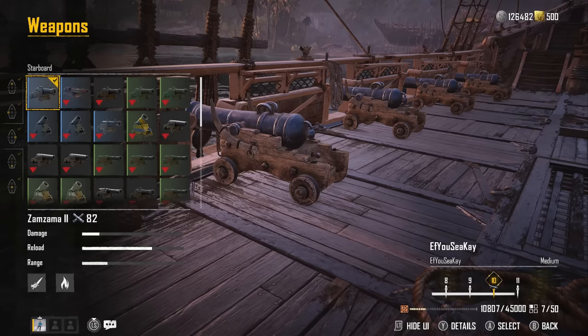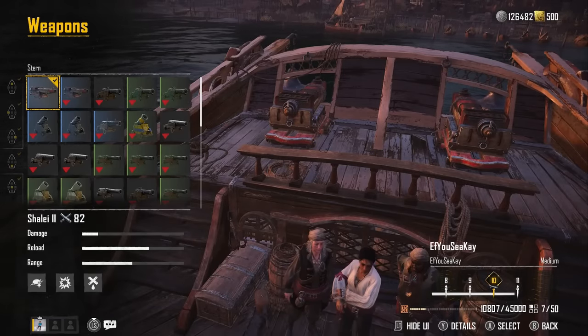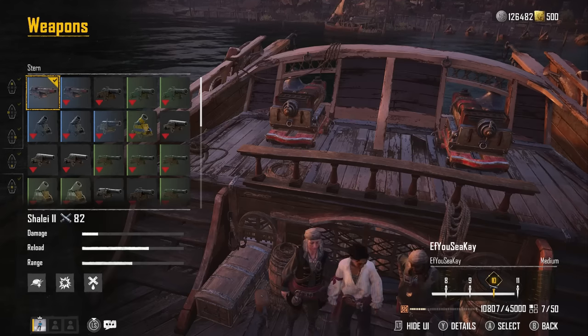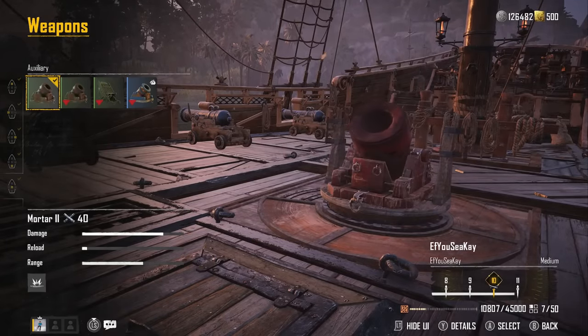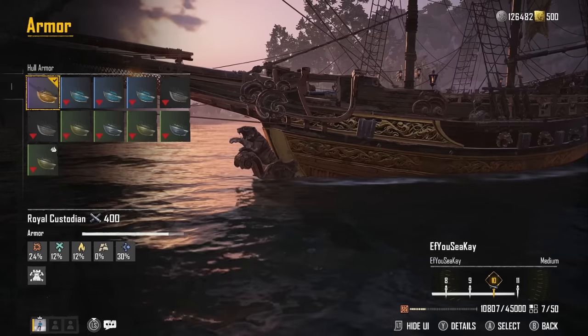For PvP there are probably better builds, but for PvE this is incredible. On the back I have the Chalet — it's a torpedo — and it's really good if you're being chased because you can fire them quickly, they deal good damage, and they cause flooding. As the auxiliary I have the mortar. I tried the rocket launcher but I'm not a big fan; I like having weapon choices for when there's a bit of range, so the mortar and the long gun cover that.